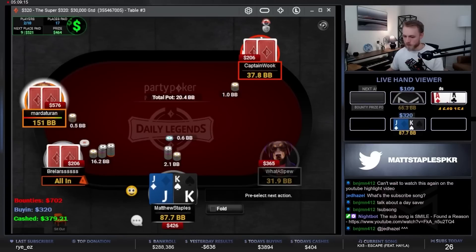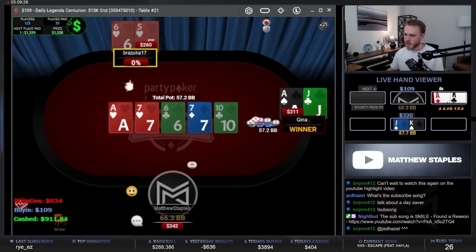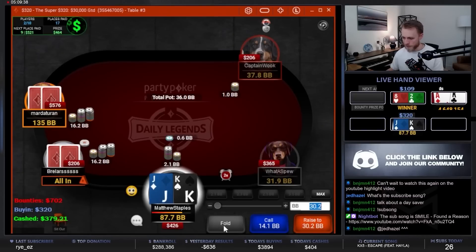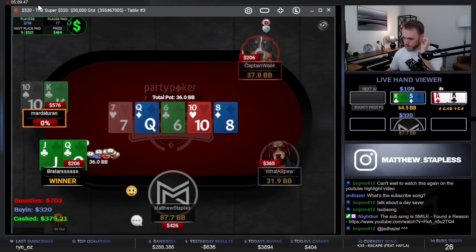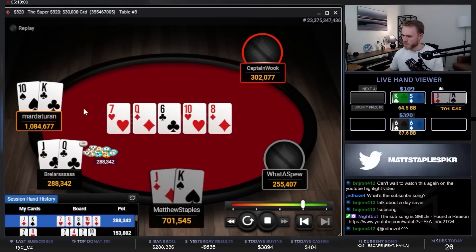I'm gonna fold against this. Ace jack, 6-5 — we're heads up against Gina, who thinks I'm a just fantastic player; they even said so in the chat, they love how I play. Really gonna call my king jack? Once the over-call came it seemed like an easy fold — had them both dominated.